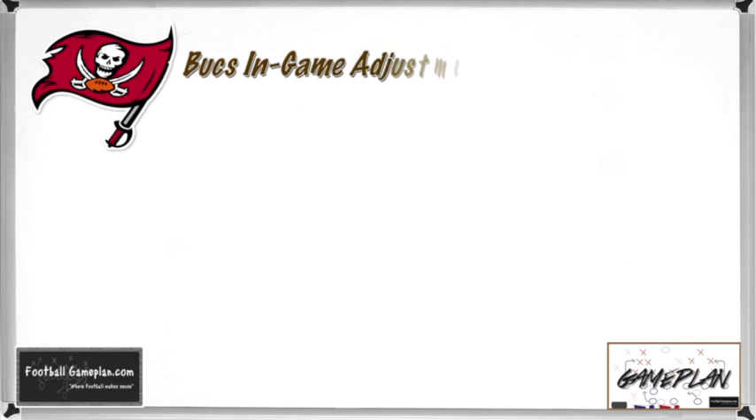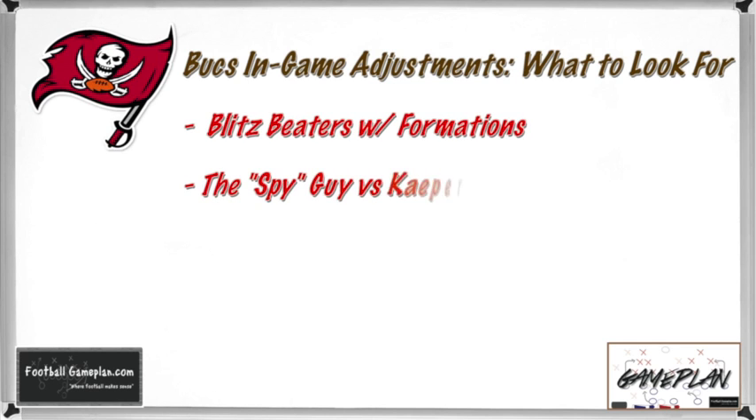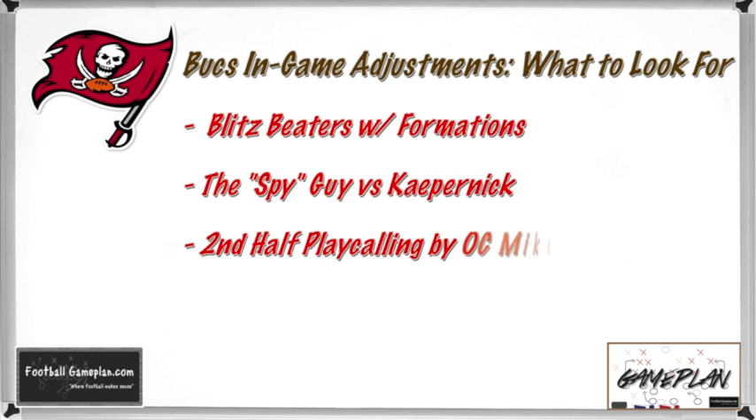For Tampa Bay, watch how they use their formations to beat the blitz of San Francisco — you might see more bunch than usual, maybe some double tight ace sets, many different ways to beat the 49ers blitz. Also watch for the spy guy designated for Colin Kaepernick — you have to keep a guy assigned for this mobile quarterback, otherwise he can gas you on the ground. And keep an eye on offensive coordinator Mike Sullivan's second-half play calling, since football is a game of adjustments and what he does to help the Bucs offense have success versus this stingy 49er defense.